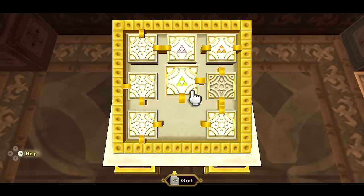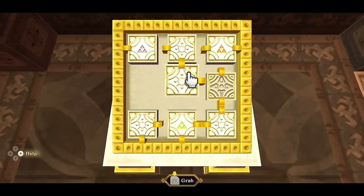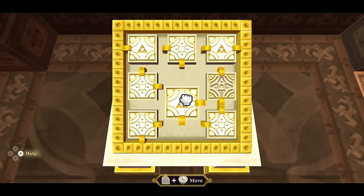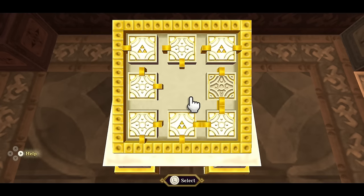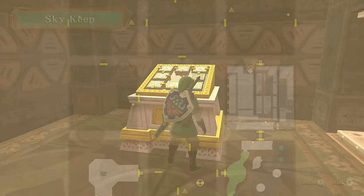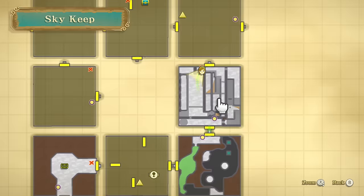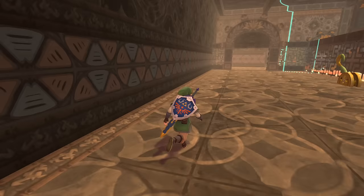Now we need to restructure the rooms. We can't move certain locked blocks, so we need to find the best configuration. Because of how the middle-right room is locked, we can't move the top or bottom right rooms out of their places. We can still get to the green Triforce room by going back through the room we've already completed, and there's a small key visible on the map.